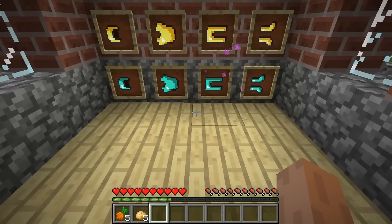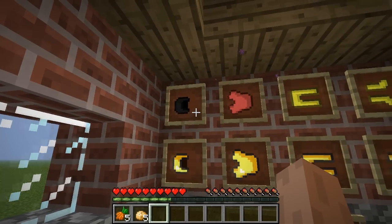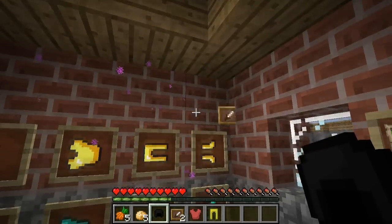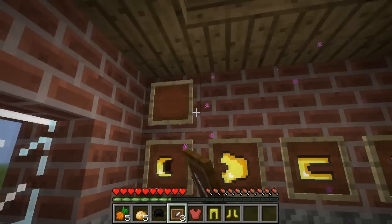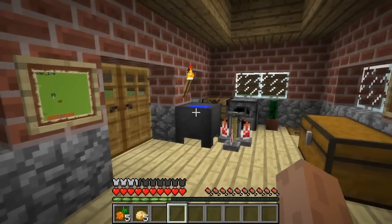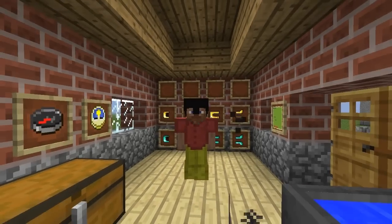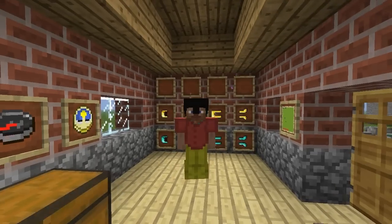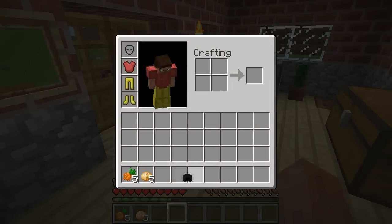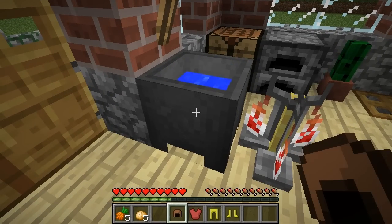Looking at armor, there's another thing that's new — you can dye your armor. If your armor is made out of leather, you can actually dye it. I've dyed this armor — let's check out what it looks like. When we dress up, we're looking like a nice German guy: the black hat, red tunic, and yellow pants and boots. Looking pretty nice, but since we're not patriotic or anything, let's choose some other colors. You can actually wash these inside the cauldron.